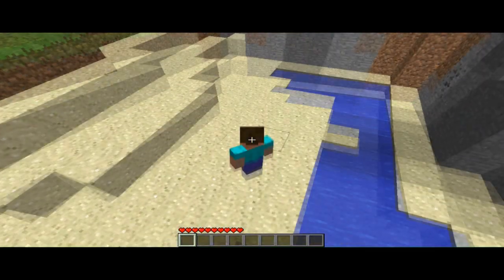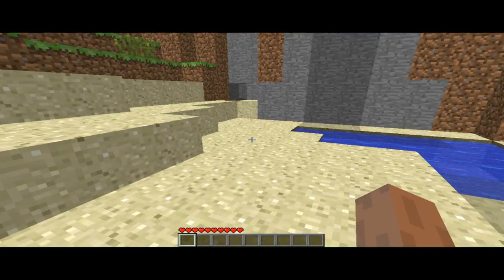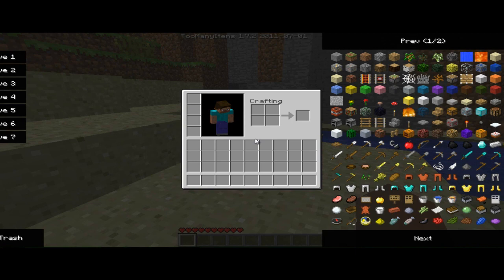Alright, so as you see, I'm in a Minecraft world. I want you to press I. Alright, so right now you're probably freaking out — where is it? You're in your inventory but where are all the items? Once you get there, sometimes it will do it on its own, but if it doesn't, press O. Bam — there they are.